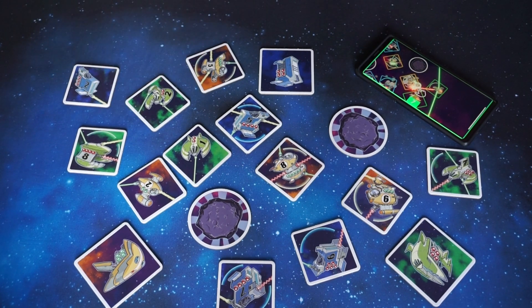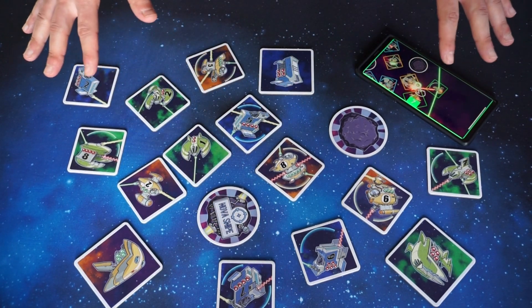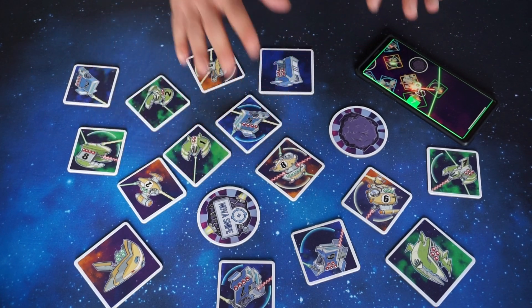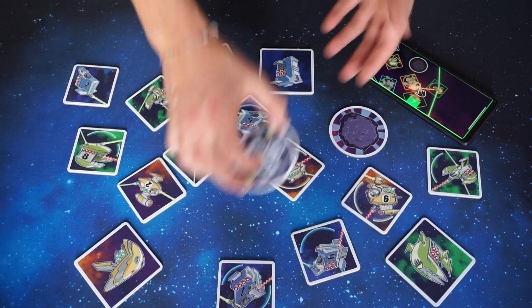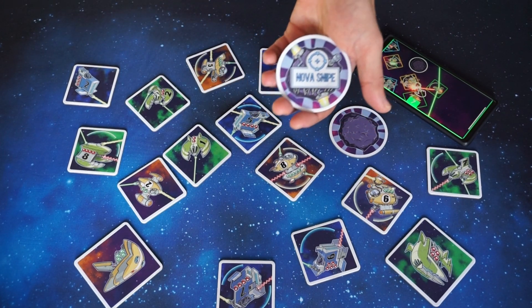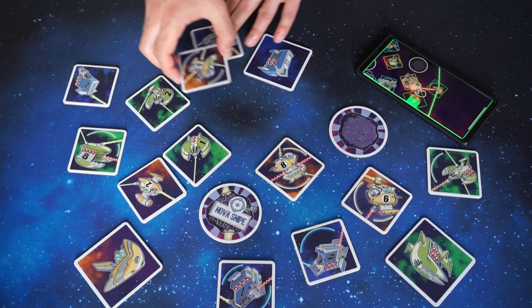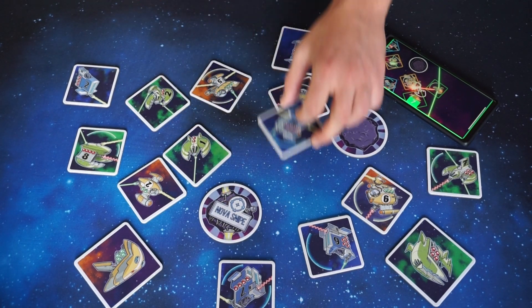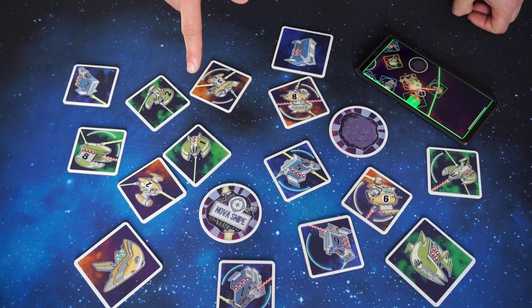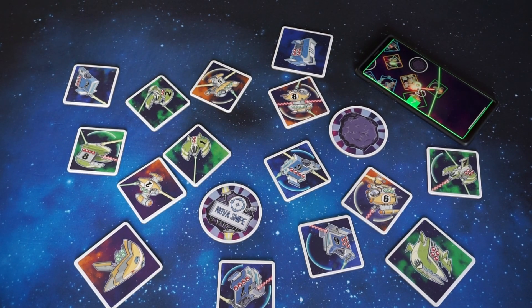Once you've mastered faction powers, you can introduce a variable setup by flipping up one or more sponsored asteroids to activate special rules. These rules are activated simply by having the asteroid in the picture — it's a sort of analog setting in the app. For example, NovaSnipe produces sniper scopes and rewards players that hit something from a distance. There are four sponsored asteroids in the base game, with hopes to reach six via stretch goals, and they are all theoretically compatible with one another.